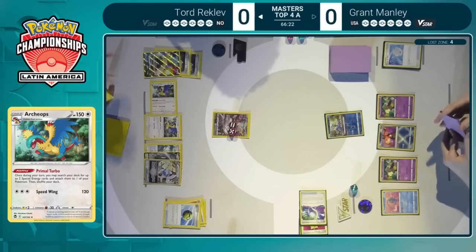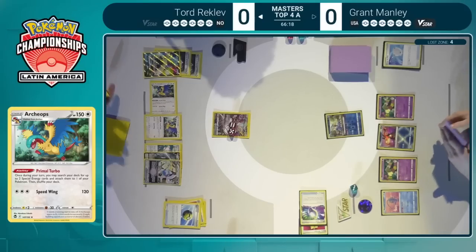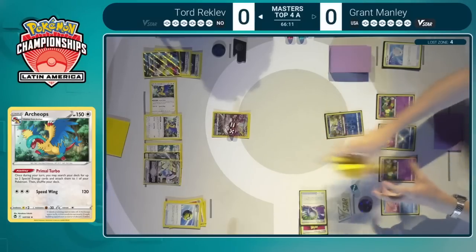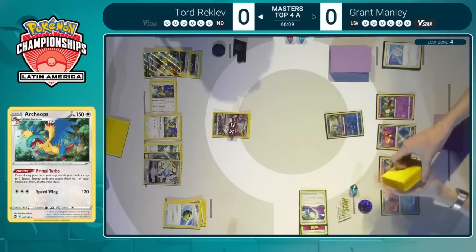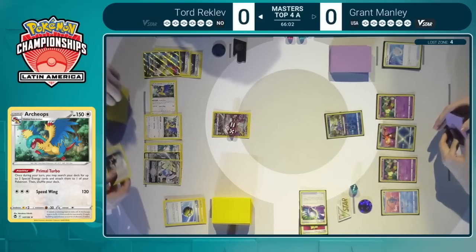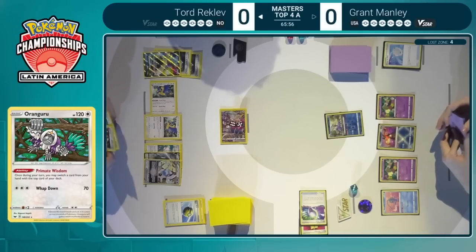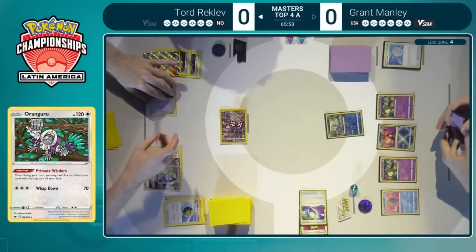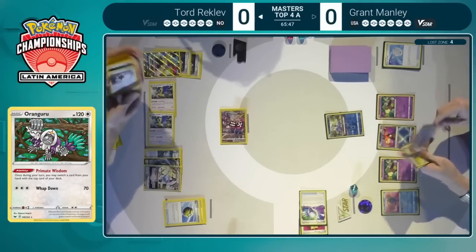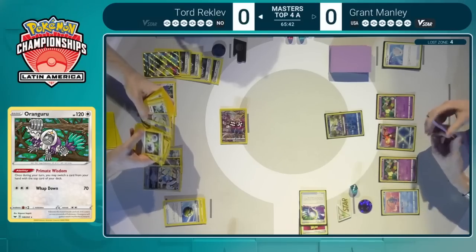We see the first two powerful energies getting powered up right here. The Summoning Star from the Lugia V-Star brings these Arceops into play that were discarded on the first turn. Now we see the Primal Turbos available to start looking for these special energy cards. I see at least two of them here for the Stoutland V. Tord putting back that powerful energy, holding the Double Turbo to attach to Oranguru, then using that second Arceops to get extra powerful energies onto Stoutland. Very properly sequenced by Tord — very clean play.